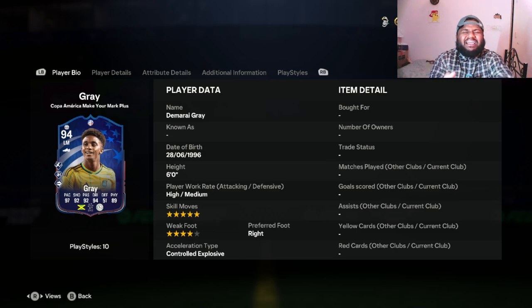Hey guys, welcome back to the channel, hope you guys are doing well. Back with another player review, another Copa America Make Your Mark. We've been getting a lot of these Copa America Make Your Mark cards right now, so I am here for it. Hope you guys are here for it as well. Demarai Gray, 94 rated left mid — we can also play him at left wing, so we're going to be testing him out at left wing by the end of this video.